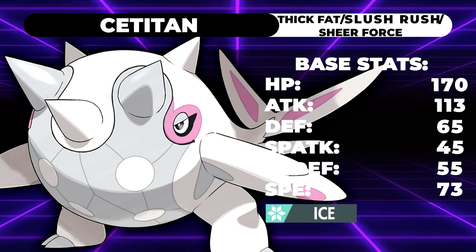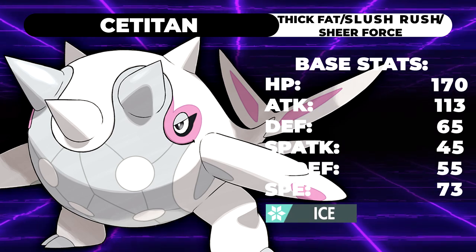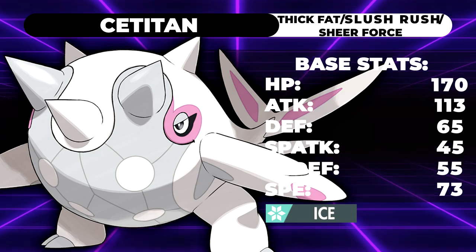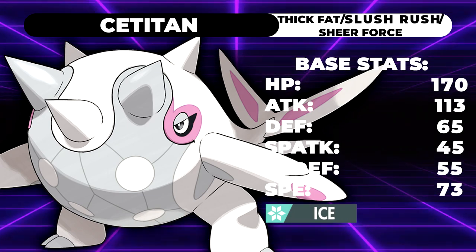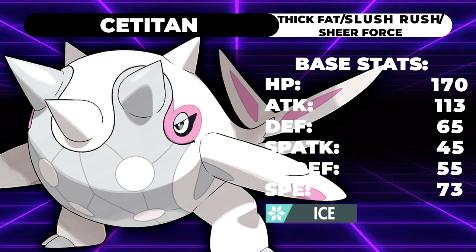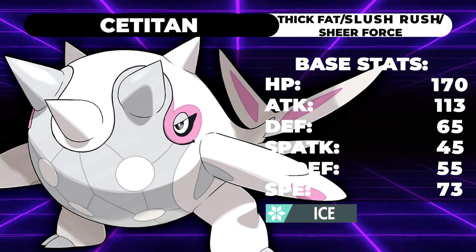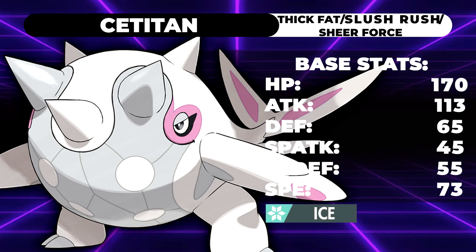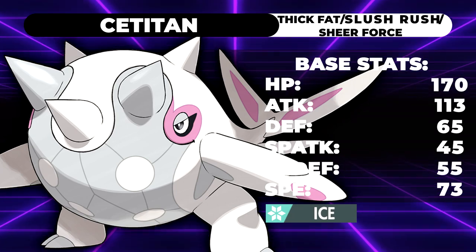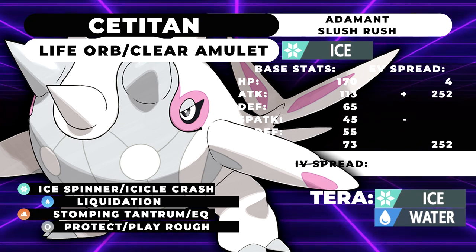Let's get into the moveset for this guy, because it is very snow-based. The only snow setter we have in the game right now — at least until we get transfer Pokemon — is going to be a Snow Warning user. But we also have Chilling Reception, a pivoting move the Slowking line gets that sets up snow, and manual Snowscape, which is basically the new Hail. You can use that with a Prankster or fast Pokemon to set it up.